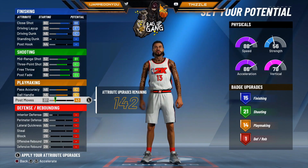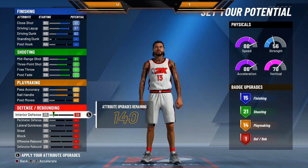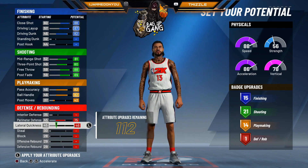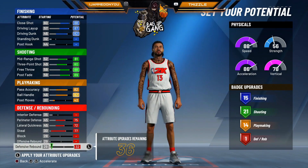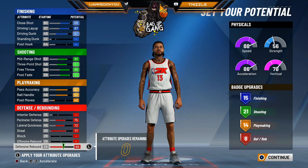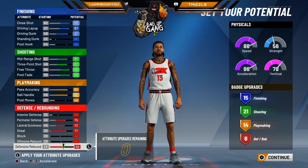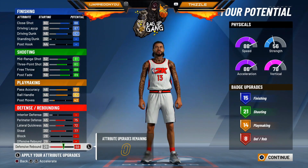I usually don't put interior defense on a scoring build because it's going to end up being low regardless, so no interior defense on this build. For the perimeter you still need to add that up, lateral quickness needs to be up too, and bump that up — that's going to give you 8 defensive badges. I like to always try to get 8 defensive badges so I can get bronze clamps, bronze pick dodger, and then bronze intimidator or bronze pick pocket — keeps things versatile.